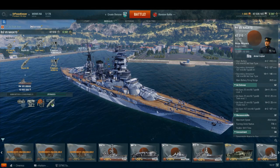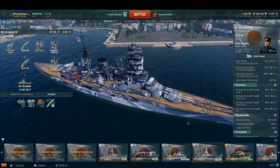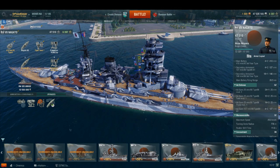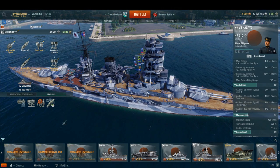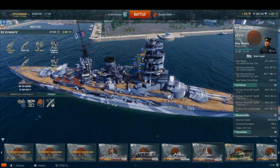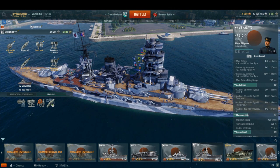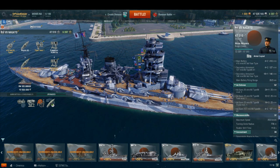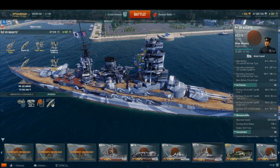This is the Tier 7 Nagato class of battleships. The Nagato class battleships were built in 1917 and 1918. The construction of Nagato was authorized as part of the 8-8 fleet program, in which the Japanese would have 8 new battleships and 8 new armored cruisers, all less than 8 years old — which probably should have made that the 8-8-8 fleet program.